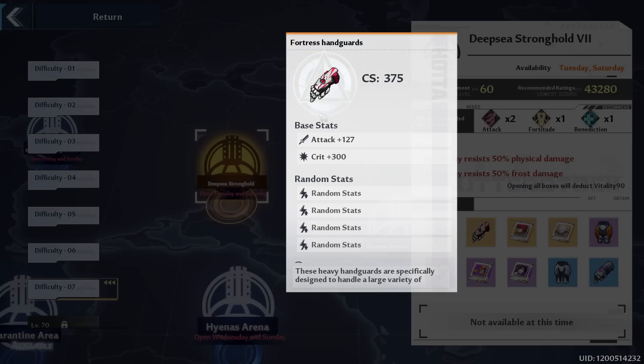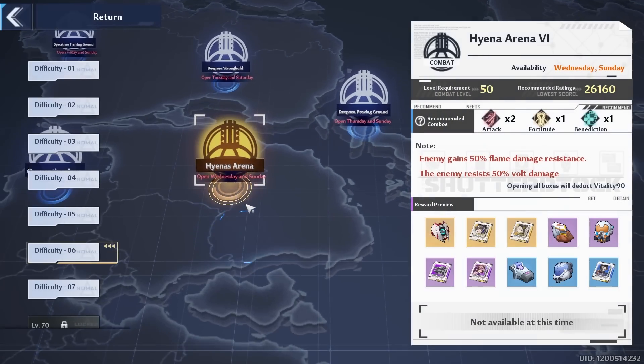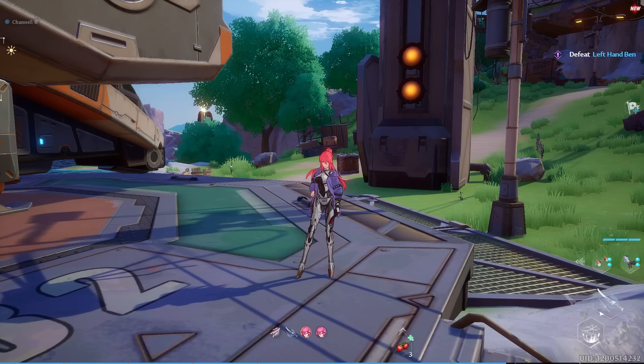If you are a whale or low spender, here's a side tip: each day use 50 dark crystals to buy a bottle of 60 vitality. That way it builds up and when you land on a day where you can get boots or gloves, you can go all in with accumulated vitality. But F2P — save your dark crystals, never ever refresh.